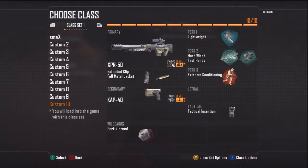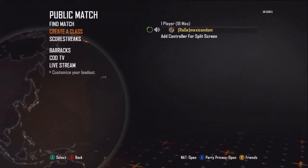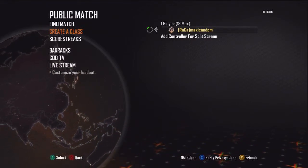I switch classes during the game — I don't just pick one class and stick with it. Fast hands on everything, with tactical insertions. I hope this helps you guys out when trying to set up a class or wanting to know how to set one up. That's the way to go about it. Thanks a lot.